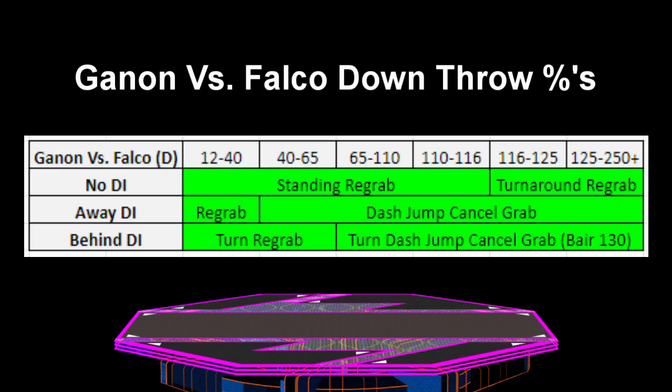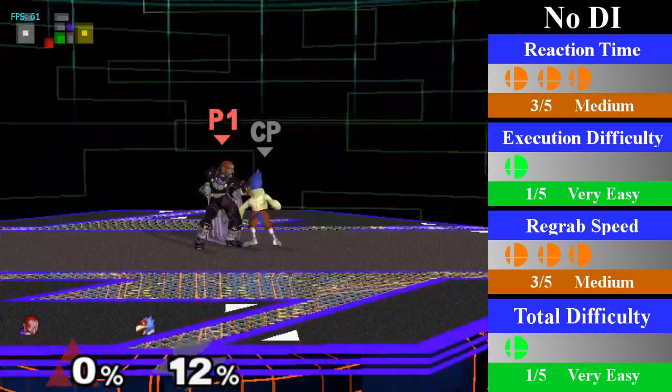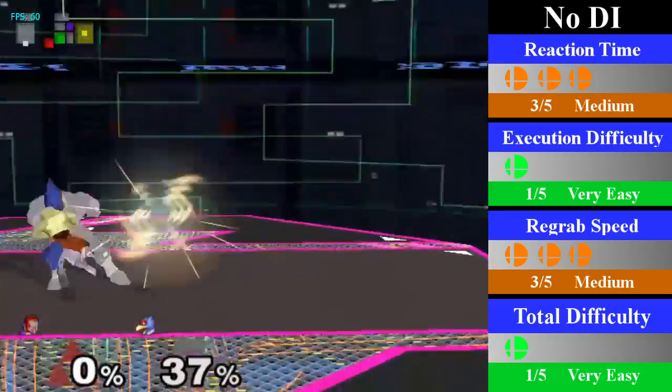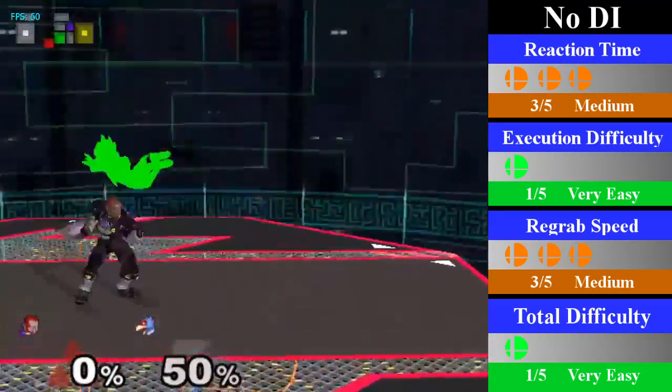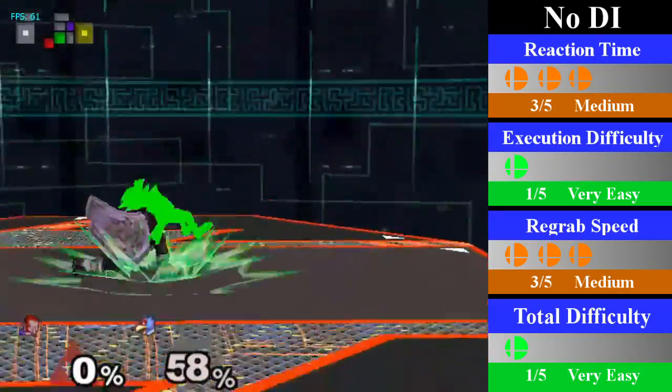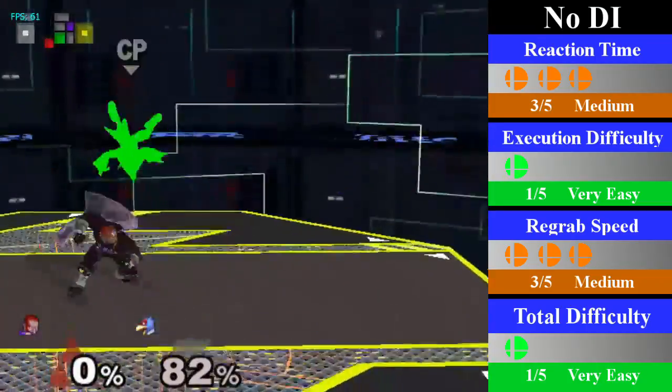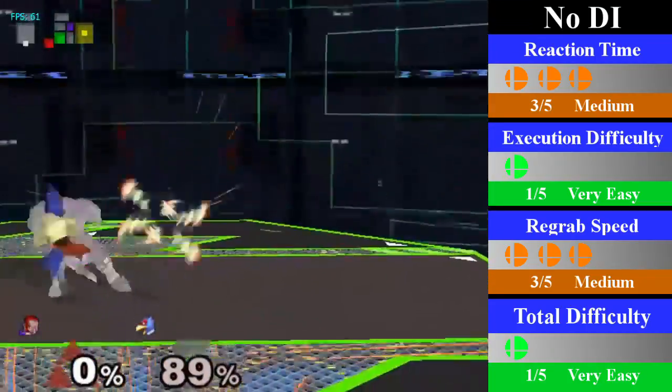Now for one of the hardest chain grabs in the entire game: Ganon's down throw chain grab on Falco. This chain grab goes from 12% until over 250%. However, it is very complicated as it has multiple steps and reacting to DI requires incredibly fast reactions and inputs, so practicing this is very important. Starting with no DI at 12%, Ganon can just stand and re-grab until 116%. After 116%, Ganon must start doing a turnaround re-grab instead. You can end this at any point with any quick attack of your choosing, or you can go for an up smash at the higher percents.